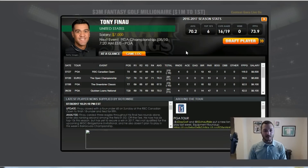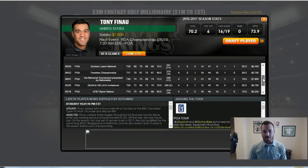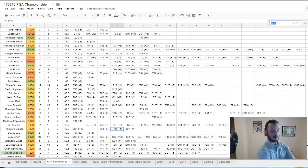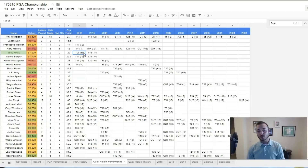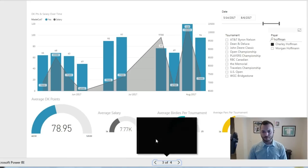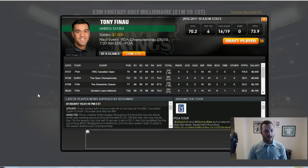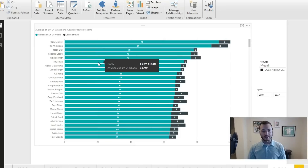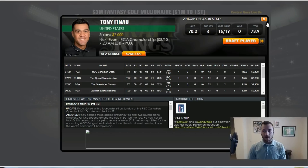Tony Finau checks off all the boxes again. If you've followed this series, you know what Finau has done — a lot of top 25s recently, two top 7s in three of the last tournaments. He's got a 10th place at the PGA Championship two years ago, and two straight cuts at Quail Hollow with a 28th and a 16th. Going back to the Quail Hollow data for the last 10 years among guys who've played it at least twice, Finau is averaging 72 DraftKings points per contest — sixth best out of anyone, basically fifth best among players in this field. He will probably be pretty highly owned.